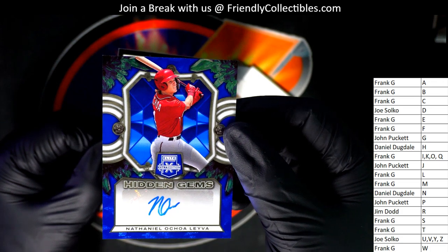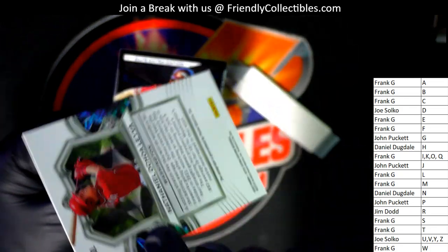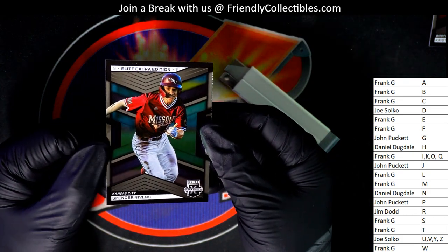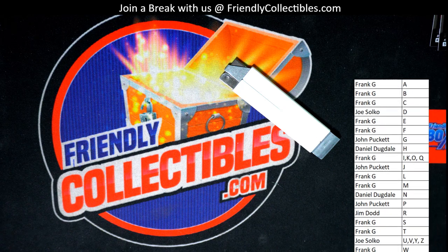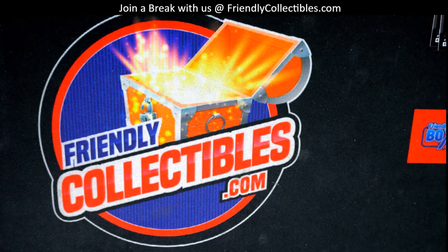Wait - this might not be... it looks like L, but either way it's Frank G. They included his middle name. Nice Hidden Gems - the last card in the box break is this one right here. That is our box break in Elite Extra Edition with 10 hits - 8 autographs and 2 memorabilia. Pretty good to get in there for $8.99, with some big rookies and prospects coming through.